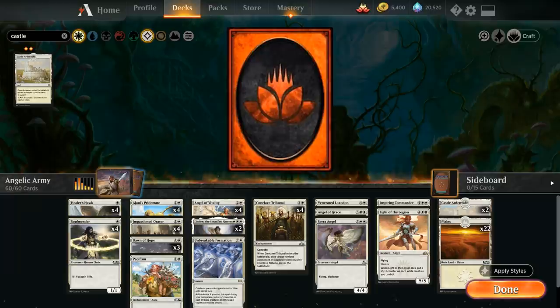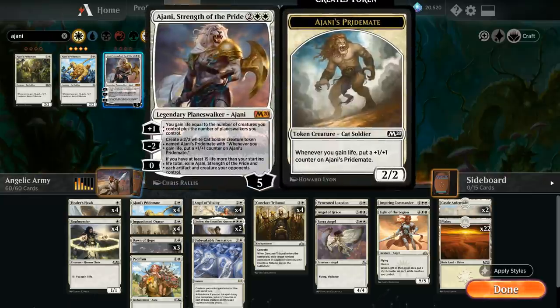For mythics, the main card we want as soon as possible is four copies of Ajani, Strength of the Pride — super synergistic in this deck. The four-mana planeswalker starts with five loyalty. We'll often minus two first, making a 2/2 Ajani's Pridemate token. The plus one gains life equal to the number of creatures plus planeswalkers we control. The zero ability — if we have at least 15 more life than our starting total, so 35 or more — exiles Ajani and each artifact and creature our opponents control, acting as a one-sided sweeper. We'll add all four copies as soon as we can.